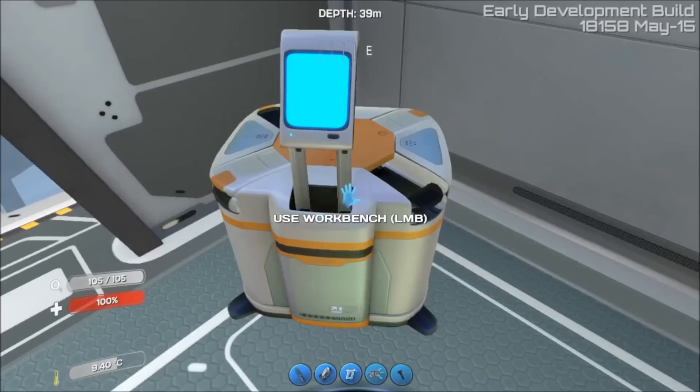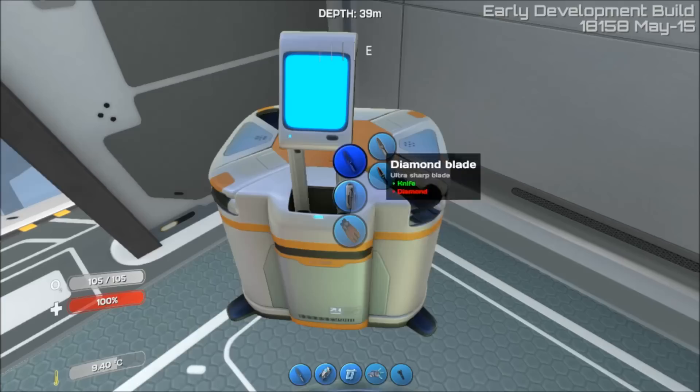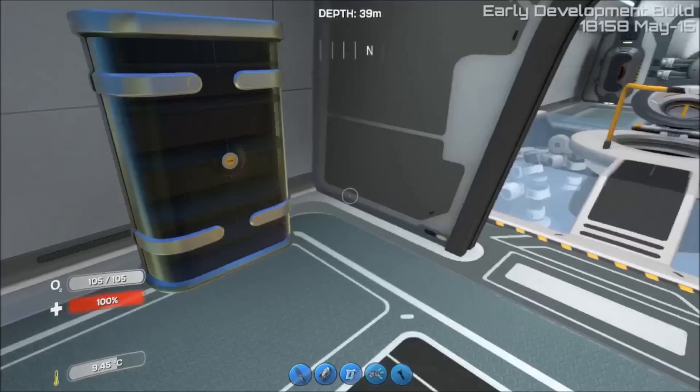If you click on the workbench, you now have the different options as I showed before. None of them work right now — not a single one. Well, they fixed the knives now. I'll make one — there's the animation. It doesn't have lasers or anything being built on the table just yet. That's coming. Just like the fabricator, when you back away, it lowers back down.